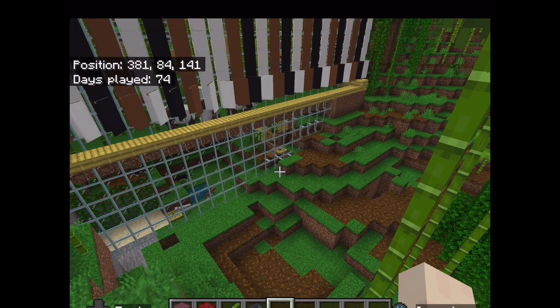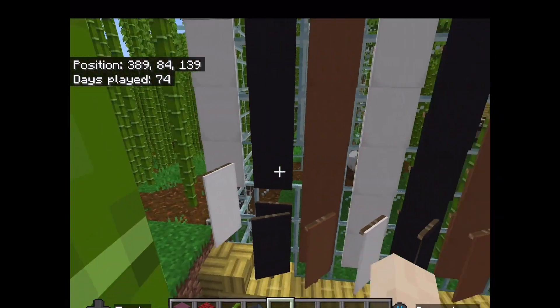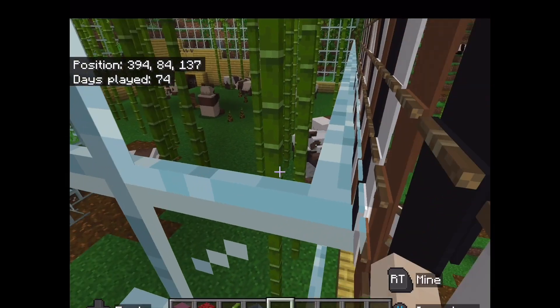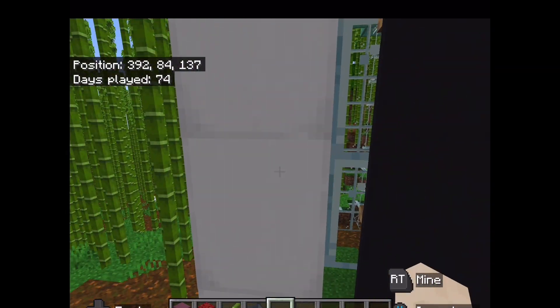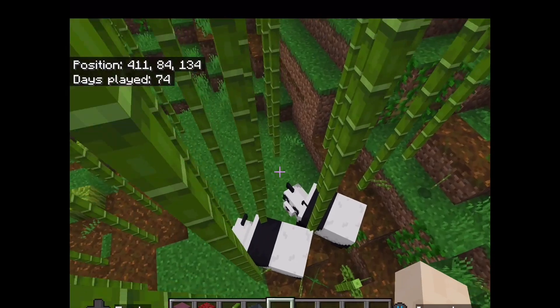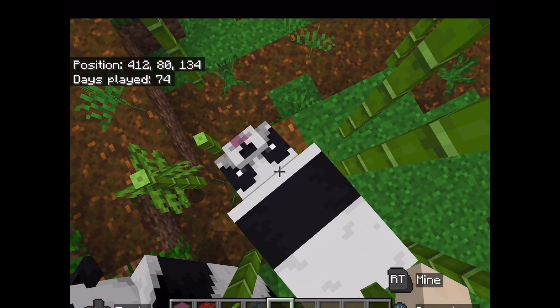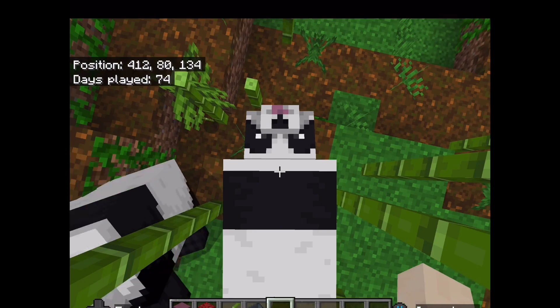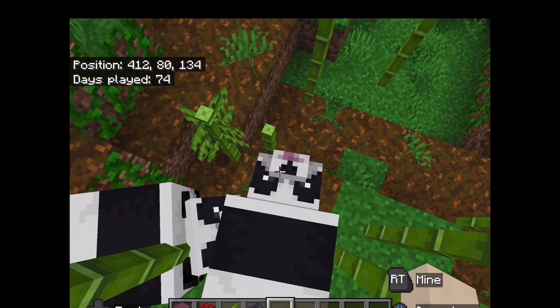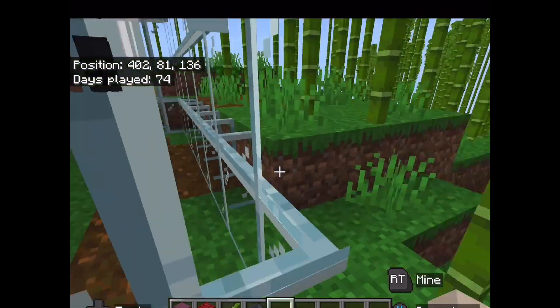This is my panda enclosure. It has white banners symbolizing a panda's back, the black banners are for the black spots, and the brown ones are for if there's a brown panda nearby. Look at this little goofball and his brother - those two are siblings.